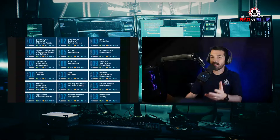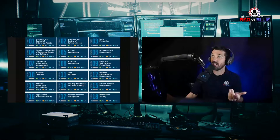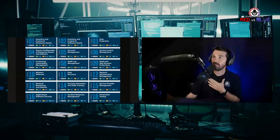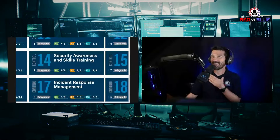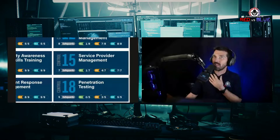Accounts payable is a specific area in finance where business email compromise typically happens. Control 17 is incident response management — way down the rope, that would be in the Detect phase of the cybersecurity framework. Control 18, at the very end, is penetration testing.